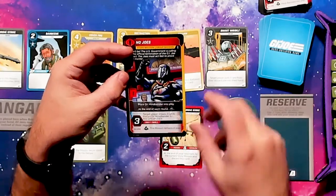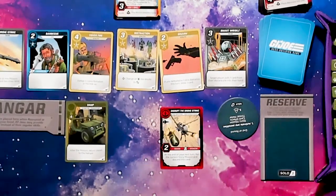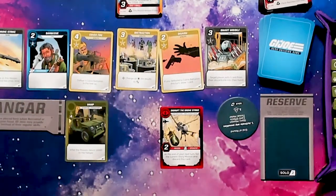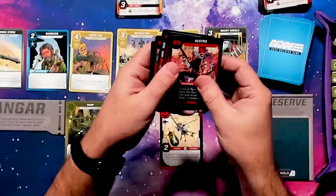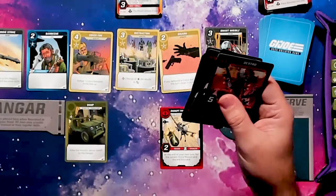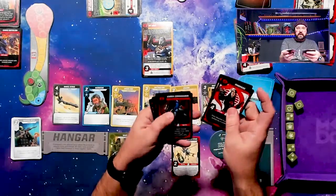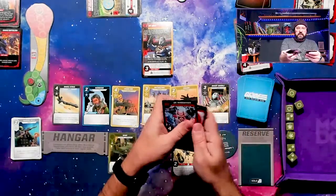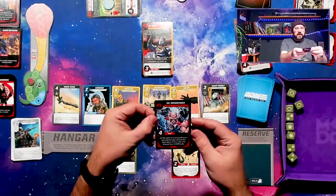On failure, the threat goes up two and this mission remains in play. But we need Recon and Stealth. It is the end of the turn — threat goes up one, and one more because of this. We have to put out Dr. Mindbender. Threat went up two for the end of the round. Dr. Mindbender needs tech to defeat him. At the start of a group mission, discard the top card of the main deck — if it's a Joe, this mission has plus two difficulty.